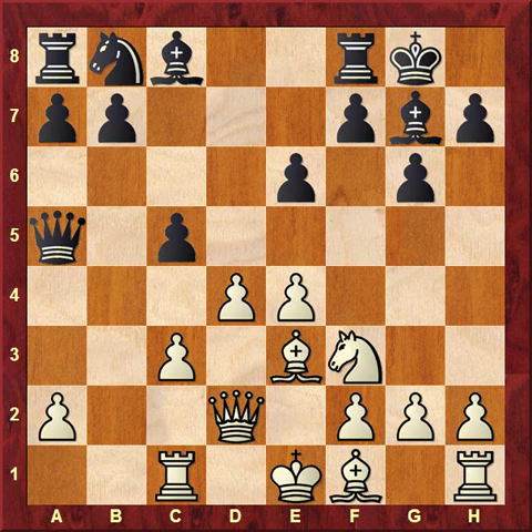E6 may look like not such an impressive move. Black refrains from developing and also closes the diagonal of his C8 bishop. And still, this move was played twice by Kasparov in his last match against Karpov — in the 13th and in the 15th game of that match. So it certainly should have some merit.